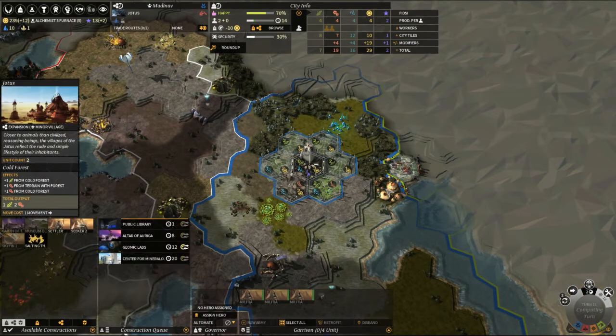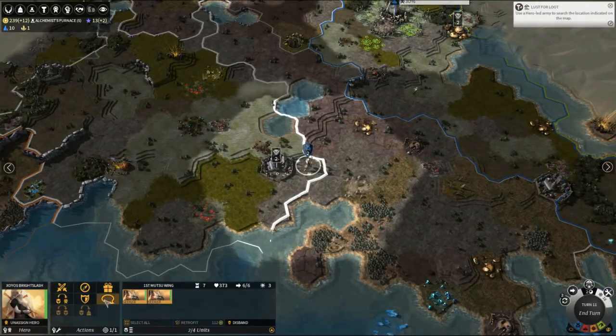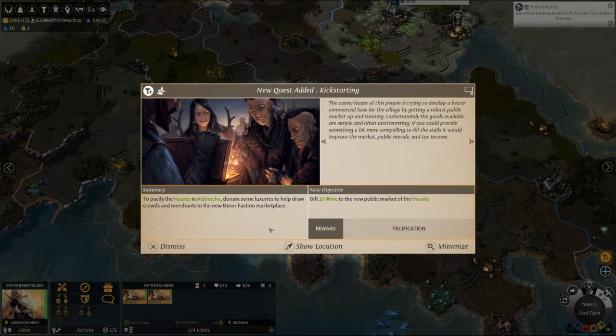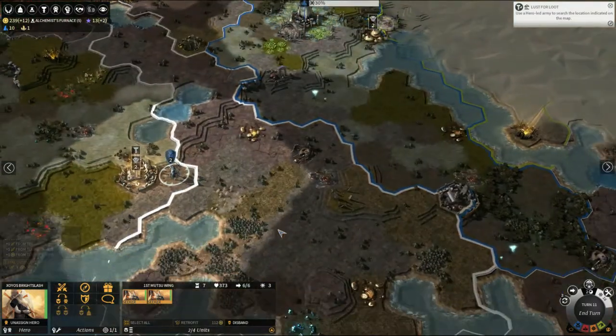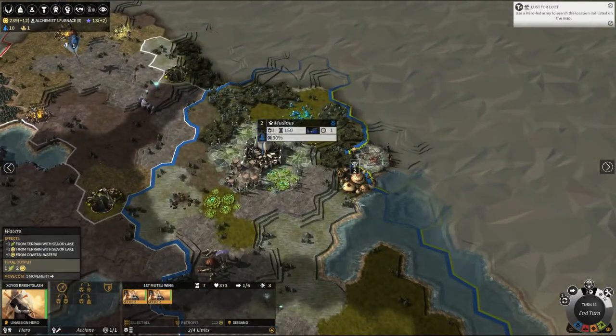Two more turns until the Public Library. Language Square means we can parlay! Talking to the haunts — they are trying to develop a better commercial base by getting a robust public market up and running; unfortunately the goods available are simple and often uninteresting. Could we provide something more compelling to fill the store? The quest is to pacify the haunts of Alton — we need 10 wine. I'm kind of tempted by the Lust for Loot quest — let's push our luck and see how far we can get. We can pop by and talk to these other guys too and find out what they want.